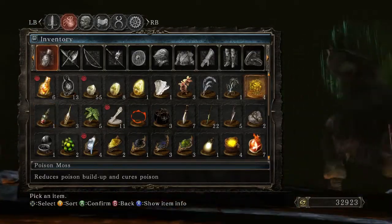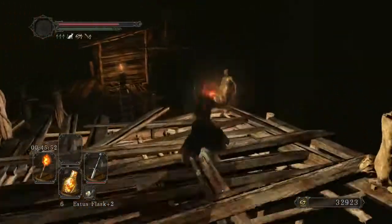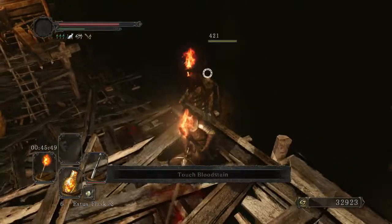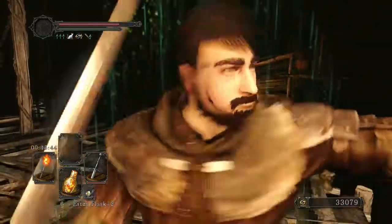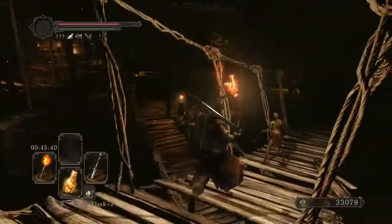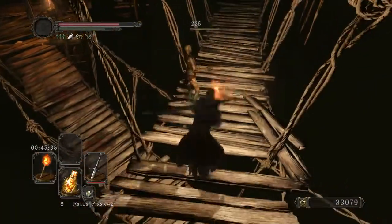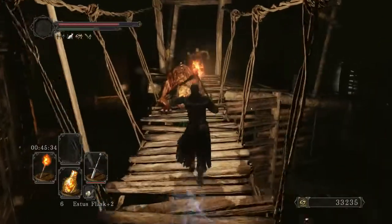I do have a poison moss, so let's get rid of that. Come on through, make sure that I'm safe while I'm lighting my torch. That pot right there holds the flame butterfly, and it's really just a bit of trash loot. I think it's basically there to bait you into heading the other way.